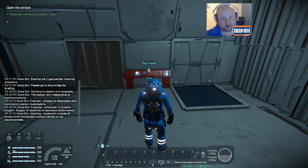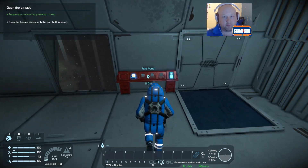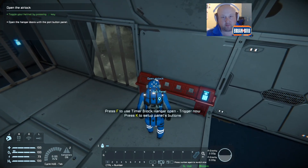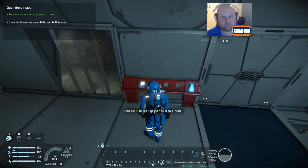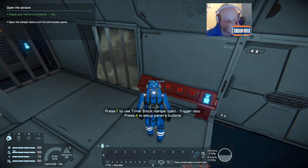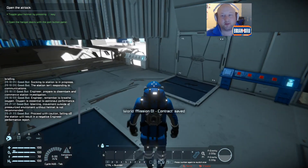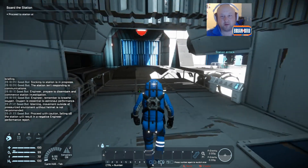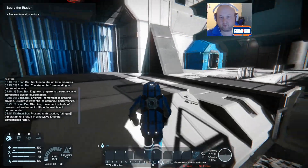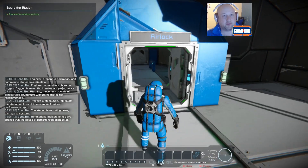Double your helmet by pressing G. Open the hangar doors with the port button panel. Open the door. Open the doors. There we go.